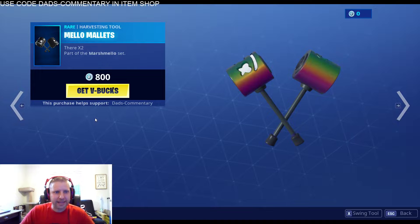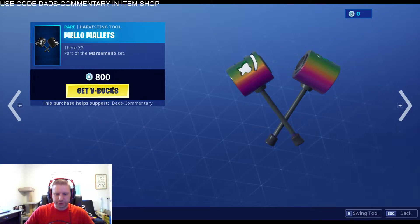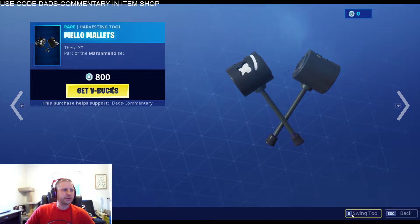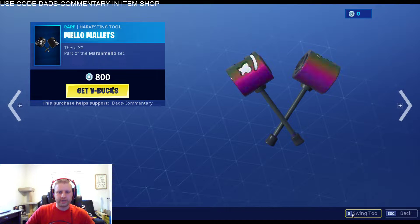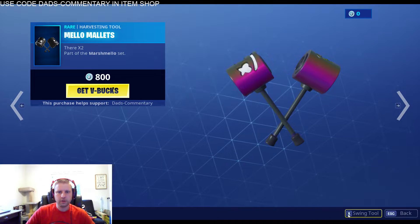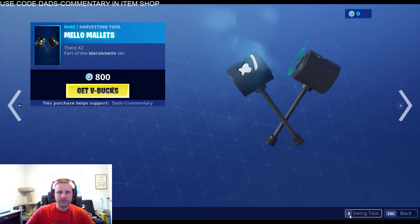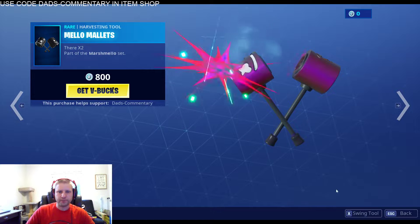Then we got the Mellow Mallet. So this one's new, let's swing it. This one's trying to make some Marshmello song that you're going to hear in the dance. This is $800 V-Bucks. There's two of the Marshmello set, so you're going to swing them as you play. This is new.